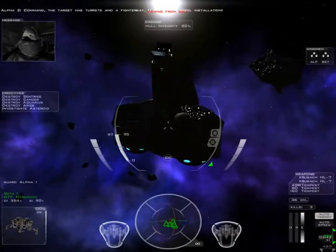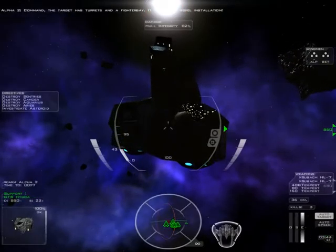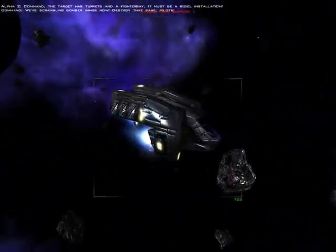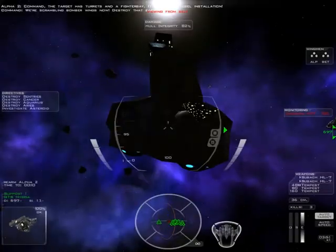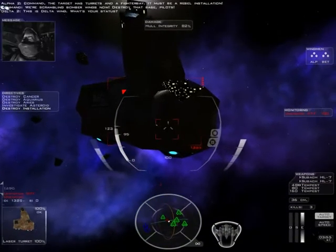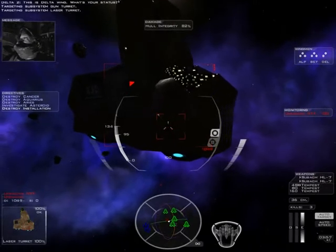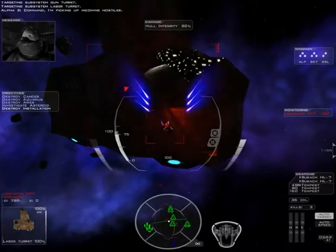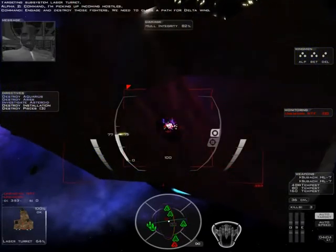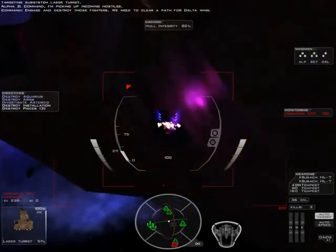Command, the target has turrets and a fighter bay. It must be a rebel installation. We're scrambling bomber wings now. Destroy that base, pilots! This is Delta Wing. What's your status? Command, I'm picking up incoming hostiles. Engage and destroy those fighters. We need a clear path for Delta Wing.